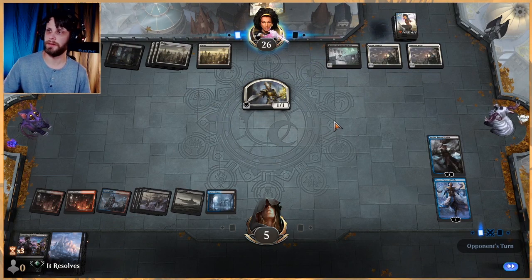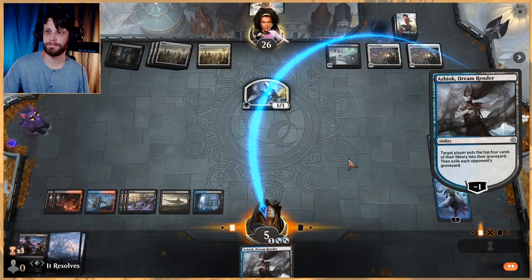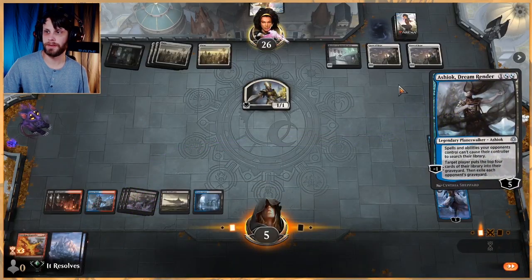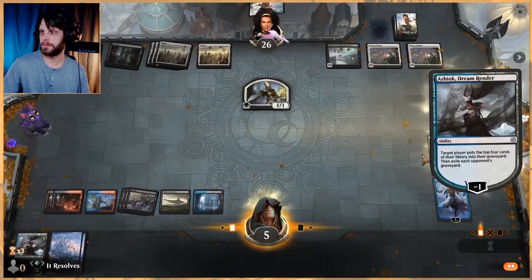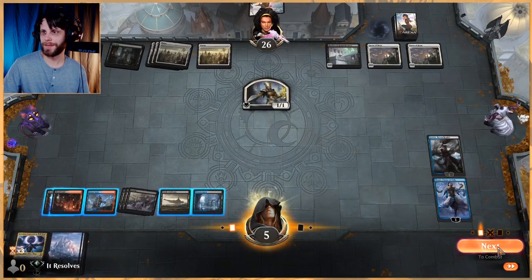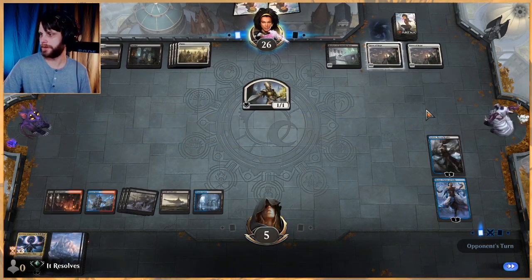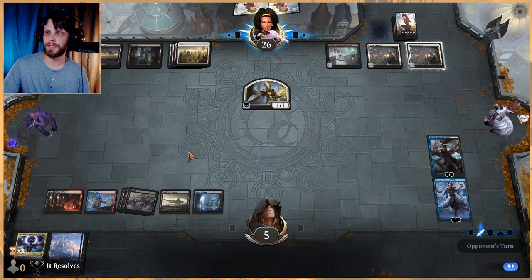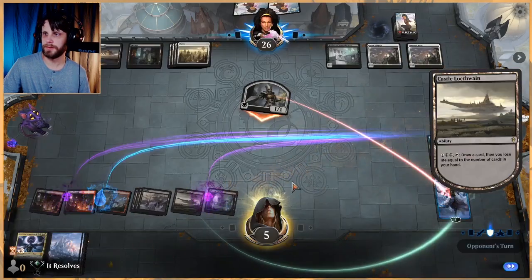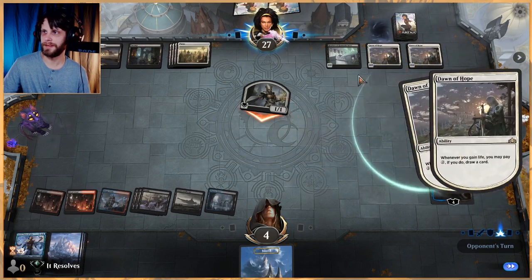That's a very annoying game plan they've got with these Dawn of Hope. Let's do it again — if we can get a Kroxa then that's super helpful for us. We're just going to keep doing it. Oh my goodness, guys — we are very unlucky. It is what it is. I'm debating on drawing a card — I keep going back and forth because we don't want to lose too much life. But now they can draw as many cards as they want.